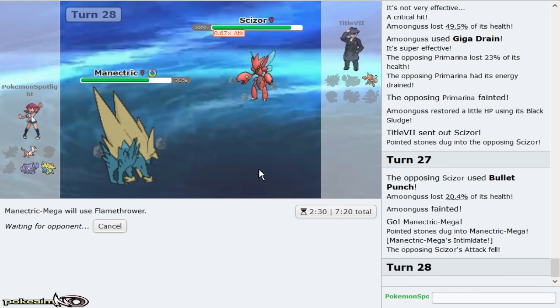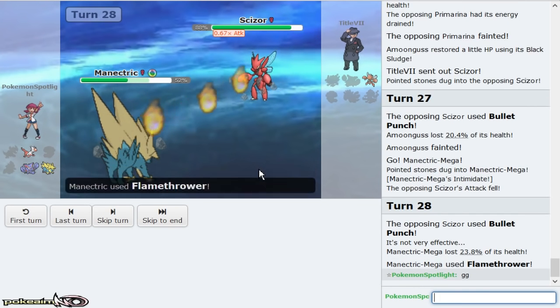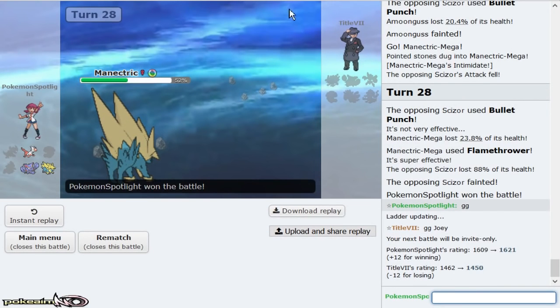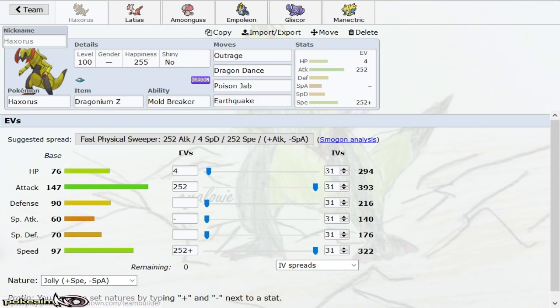Go Manetric, click Flamethrower. Good game man! That's fun. Nice. Last game! This is a really fast live. I really like this team — Mattel's team. It's literally Drag-Mag.